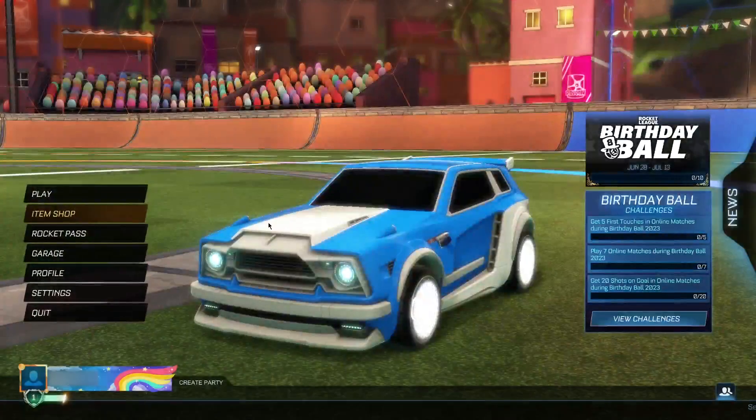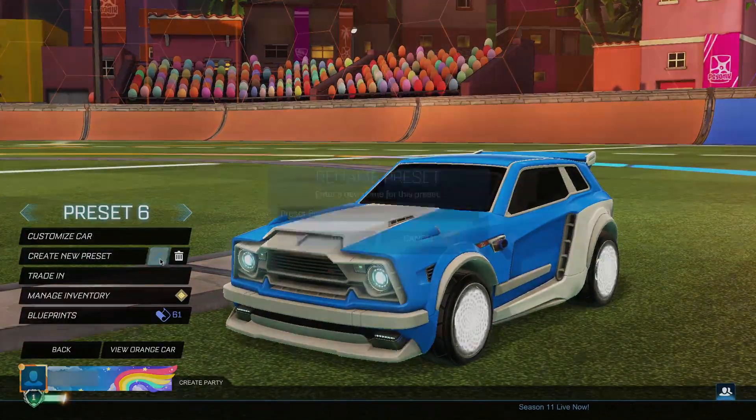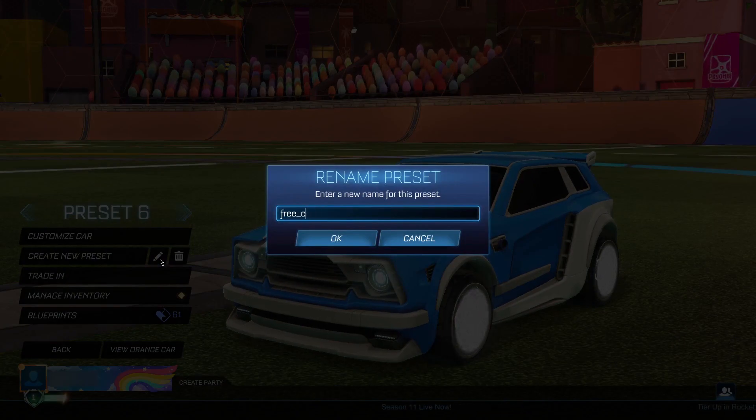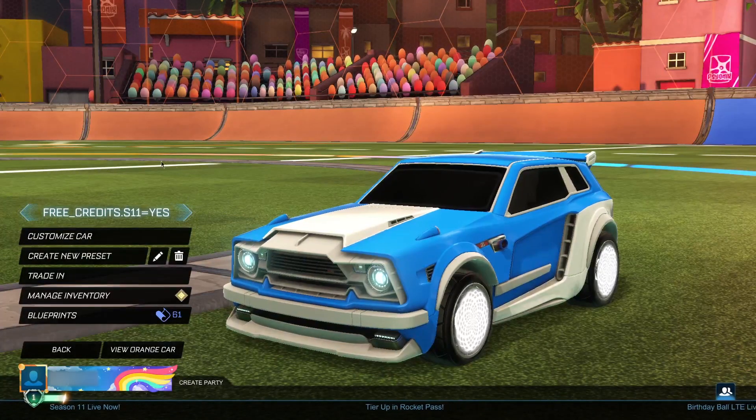When you guys have put this code in, go back to the main menu, go to the garage, and create a new preset. With this new preset, you want to name it: 'free_credits.season11=yes' — just like this. It is super specific; you have to tap it out exactly like this. If you do it any differently it will not work. It has to be 'free_credits.season11=yes'. Go ahead and click OK, and you'll be able to confirm it on the left side of the screen.